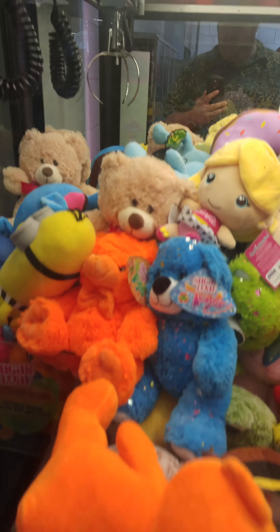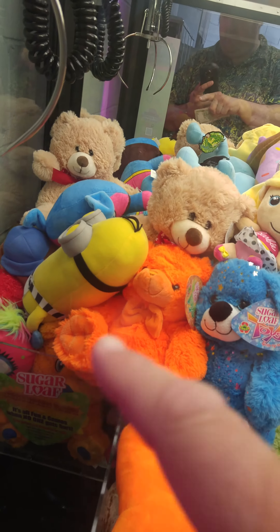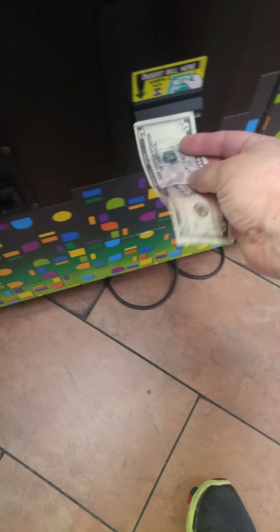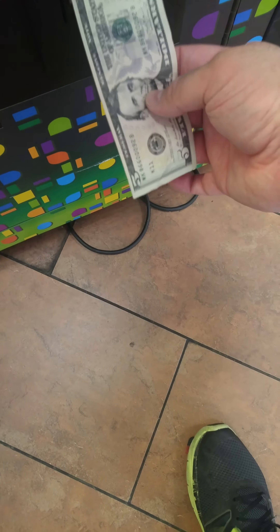Back at the Walmart claw machine again today. There's the orange bear I dead-zoned last night, still dead-zoned of course. The donut back there looks gettable, maybe the minion - I'm still dying to have a minion. There's a little superhero behind the minion, kind of laying down, that might be good. Going to try to put a $5 bill in here, but I think this thing has a problem with $5 bills. It's a crisp bill - this thing just doesn't like $5 bills. I'm going to have to get some ones out.